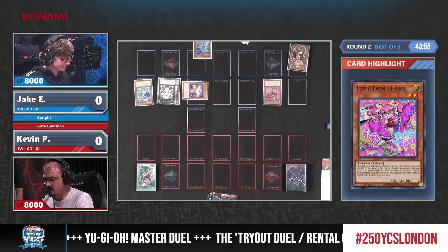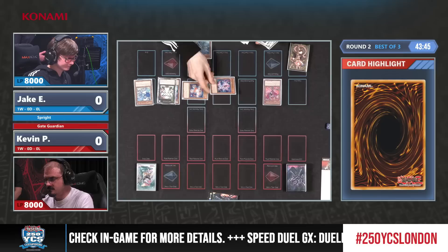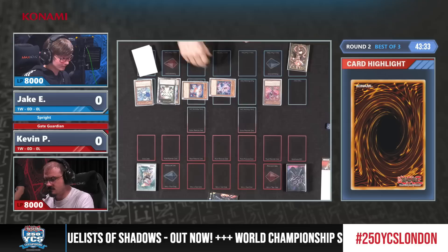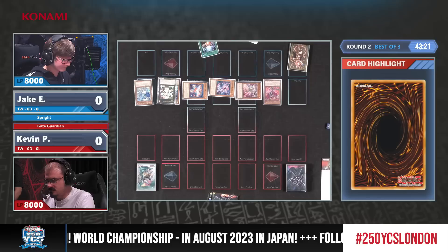Jake immediately reveals almost his entire hand by normal summoning Kisikil and then special summoning the Blue. Having Red and Carrot now as the endpoint is really strong because that already trades with one monster effect and also a spell card from the opponent. It gives you insurance when doing things on the first turn, because you can negate things on this turn.